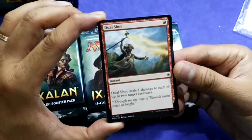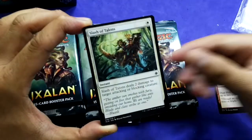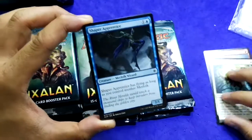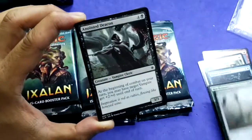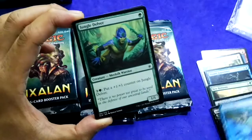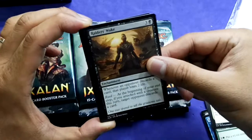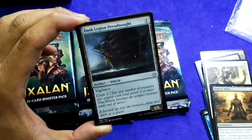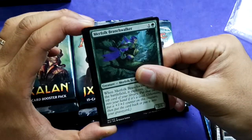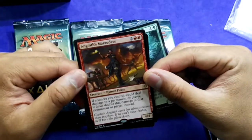There are some cards I need to enhance my +1/+1 counter deck based around Winding Constrictor. Let's play a bolster draft game — if you opened this pack, which card would you pick? First uncommon: Ruin Raider. Then Dust Legion, Daring Buccaneer, Merfolk Branchwalker.